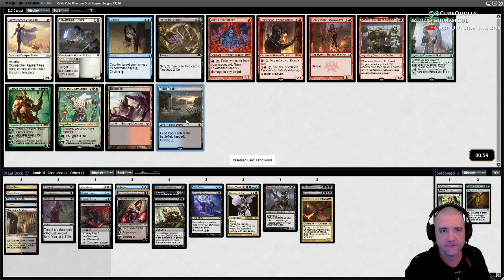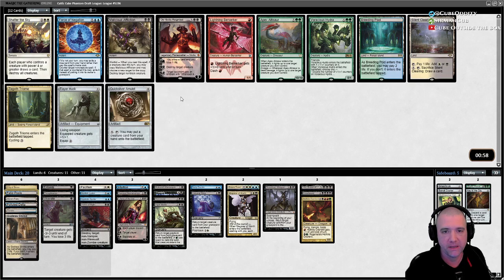Fetid Pools, fetchable land. Scry two, draw two isn't bad. Don't see much else I'm interested in here. Cycling might be helpful. Hand cheat, but not necessarily what we want. On-color horizon land, pretty tempting. White sweeper also tempting.